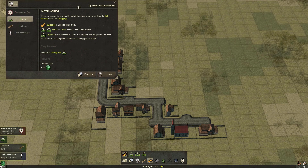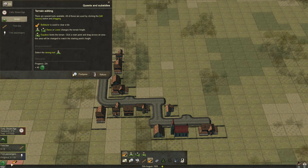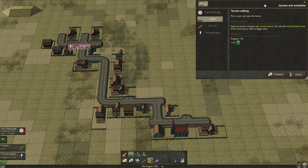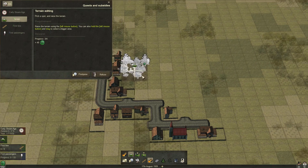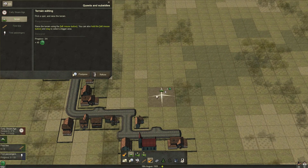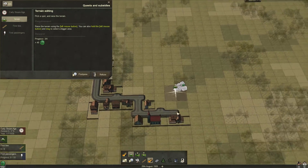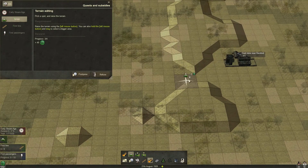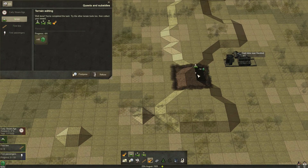It's very easy to do things here and you can move around all the windows and they snap into place — it's amazing how comfortable this game feels. So, erase the terrain — BAM! Created the hill. We can also lower the hill, demolish stuff, and flatten areas.